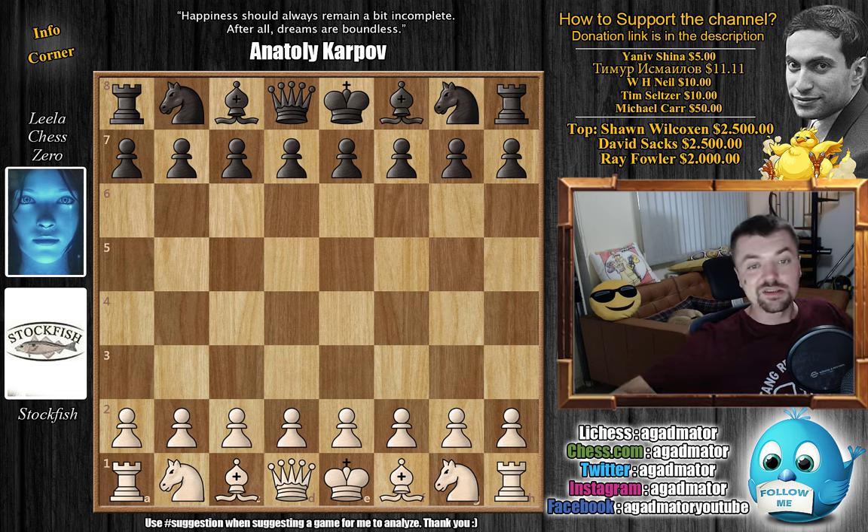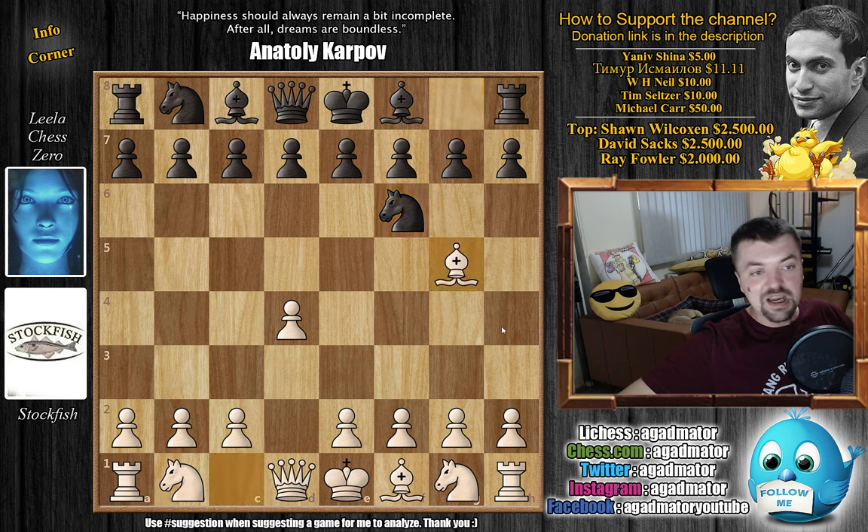Without further ado, you've recommended it, so let's check it out — it's really very nice, so I do hope you enjoy it. Stockfish opens with d4, we have knight to f6, bishop to g5 — so the Trompowski attack — and it's the way this match goes.